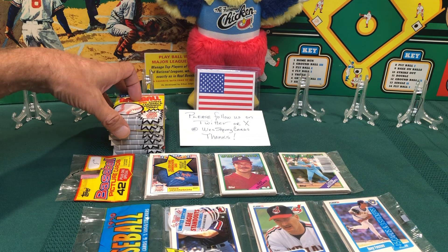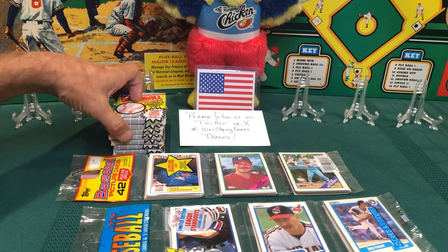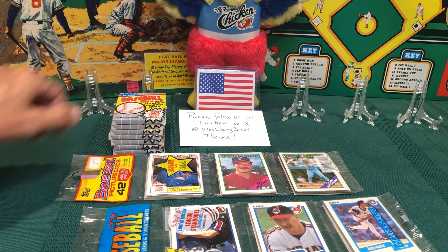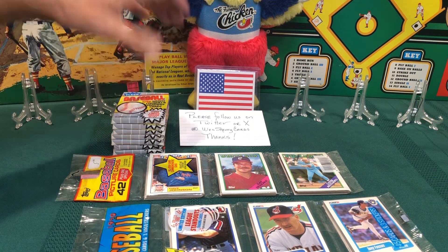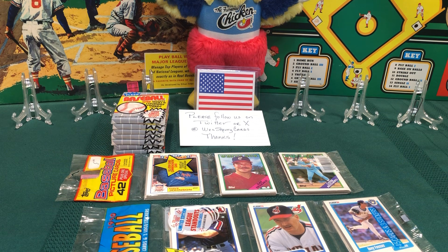We're looking for the Billy Ripken FF card, the Griffey rookie card, and also the marker signature on the back of Randy Johnson's rookie card. So without further ado, let's get ripping!